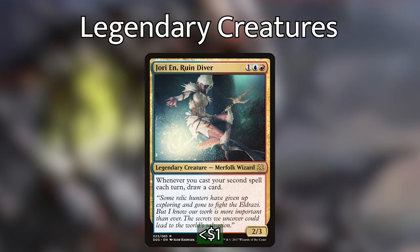Jori En, Ruin Diver, is 1 blue-red for a 2/3 legendary creature Merfolk wizard. Whenever you cast your second spell each turn, draw a card. Just some nice card advantage whenever we cast our second spell, and it only applies to us, which is really nice.